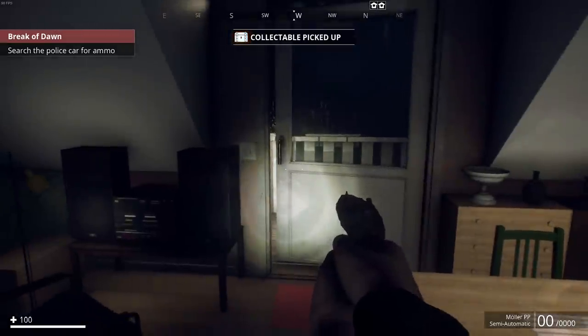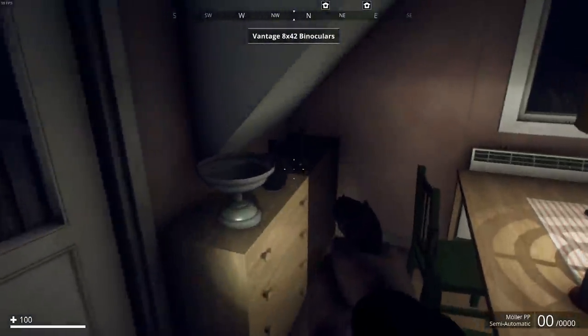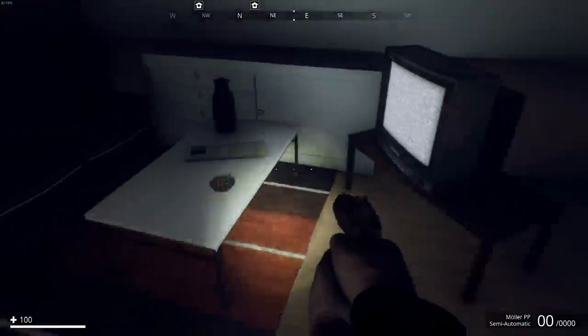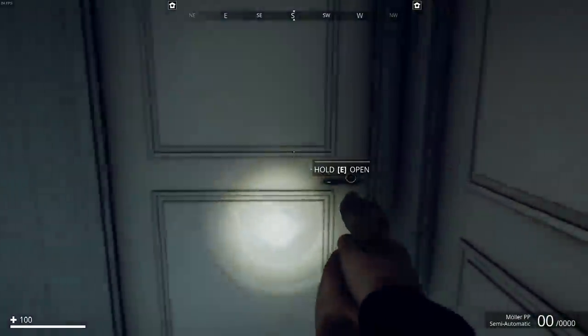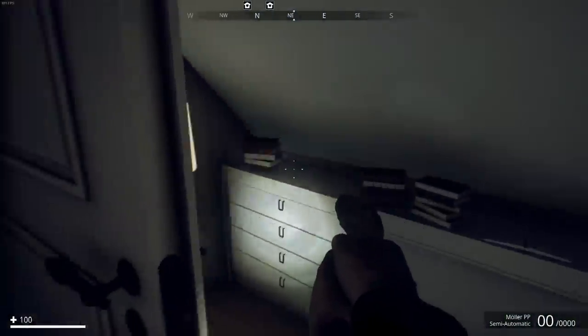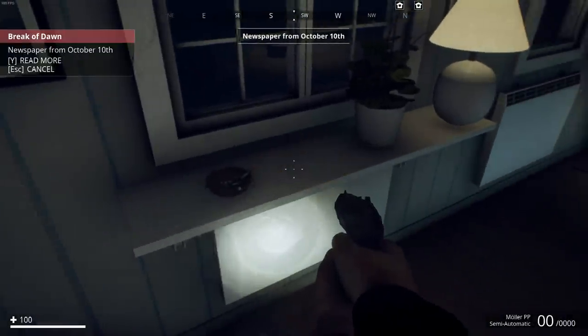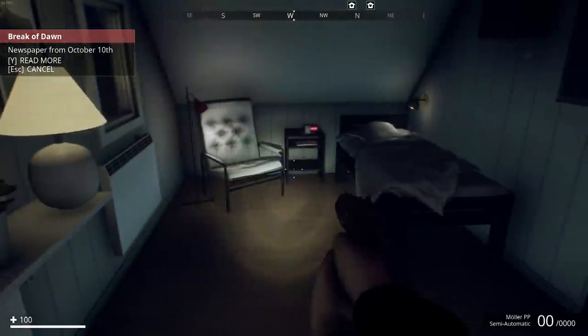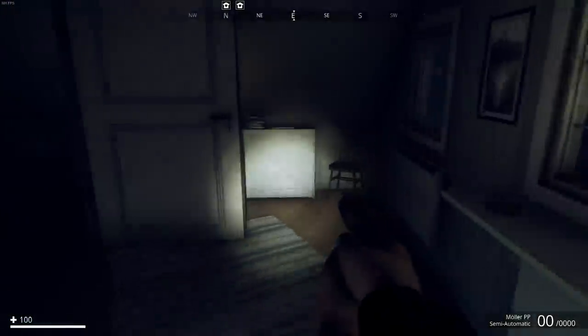Nice, got some binoculars. The objective is to search the police car for Emma — we'll get there in a bit. There's not a whole lot of things you can interact with; it's not like Seven Days to Die where every single thing laying around is lootable. You can wander around and at least the game gives you an easy-to-see hand icon over lootable items. Found a newspaper from October 10th — I'm going to spend the entire video reading newspapers... just kidding.